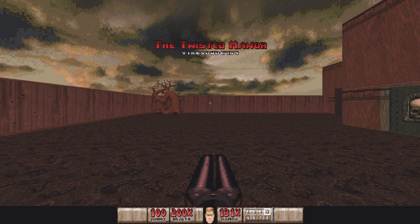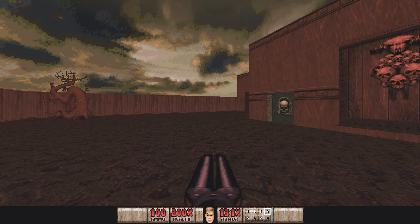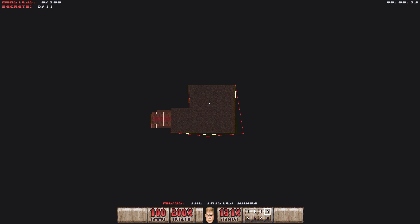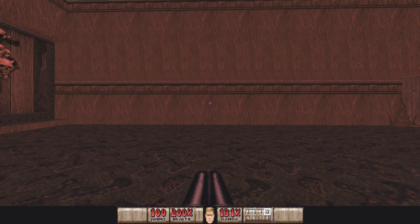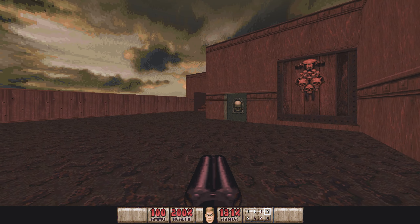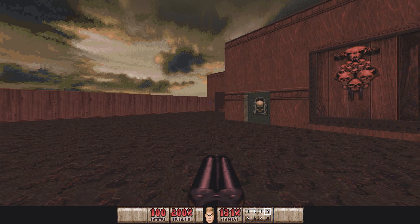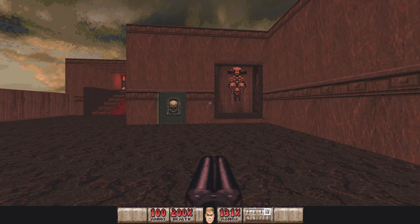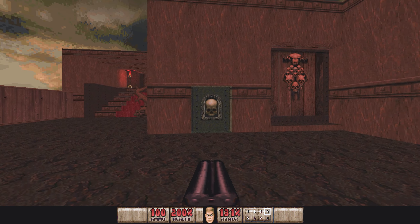Hello, welcome back to PlayStation Doom Reloaded. This is The Twisted Manor by YikesDude754. In this one we have 100 enemies and 11 secrets. To get all the secrets, most of them are quite easy, relatively speaking, but there is one that is quite challenging — we'll come to that later.